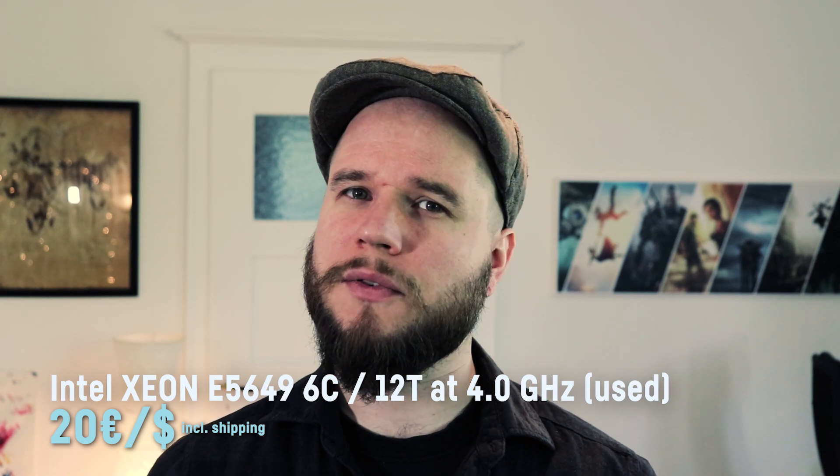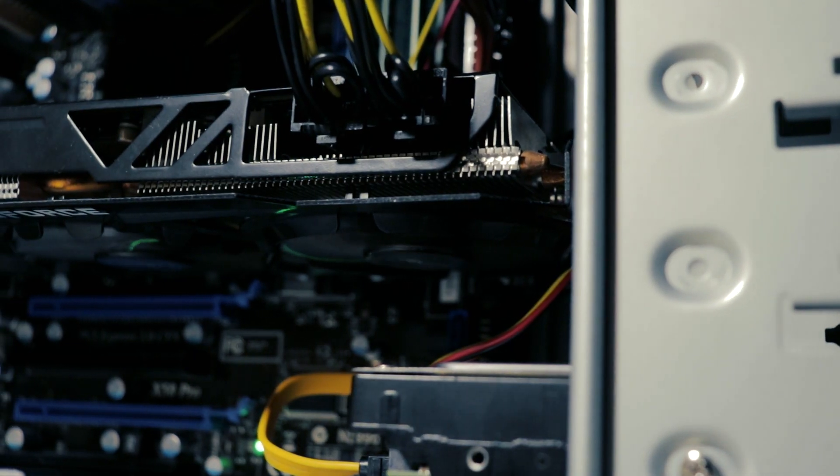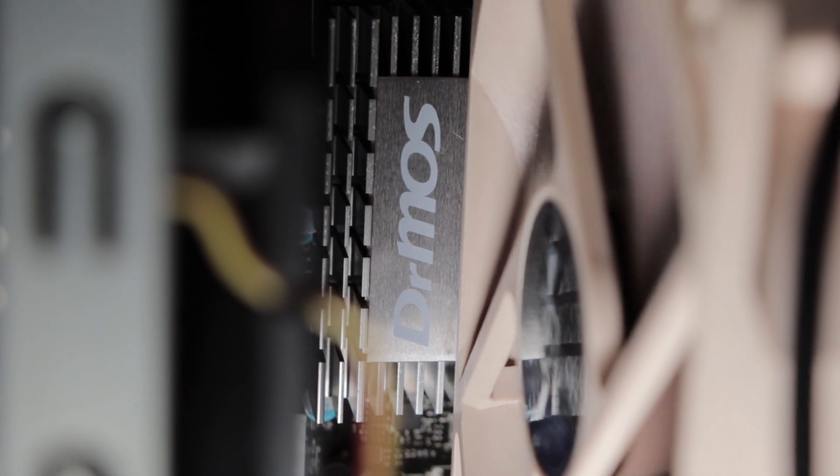You can easily find those for similar prices or even cheaper on AliExpress or eBay. You could also go for an X5650, which is very similar but unfortunately has a so-called Encore bug in combination with the motherboard I used. Back in 2011 when this CPU was released for 770 bucks, not many people would have considered this a gaming CPU as not many games supported more than two cores or threads.